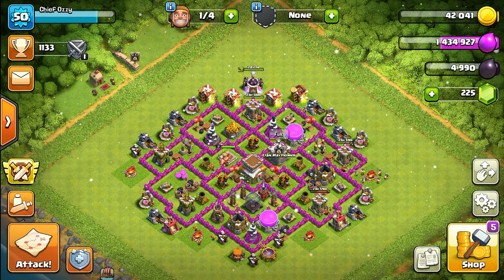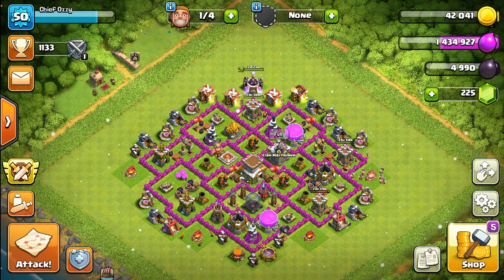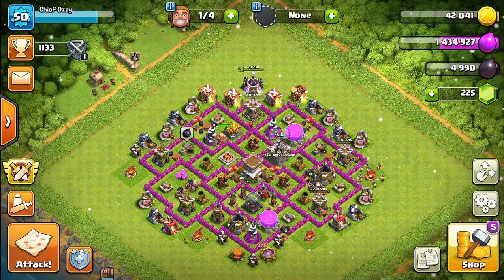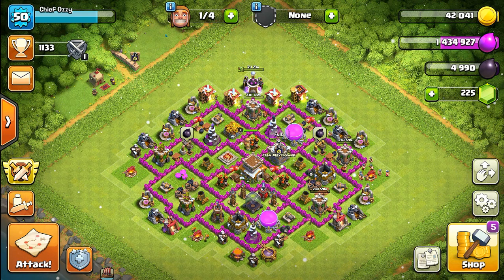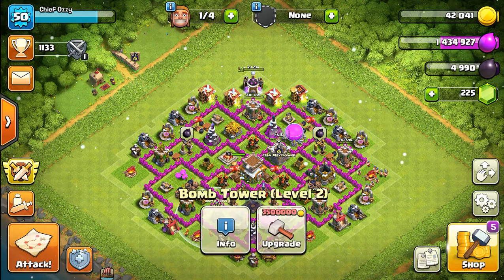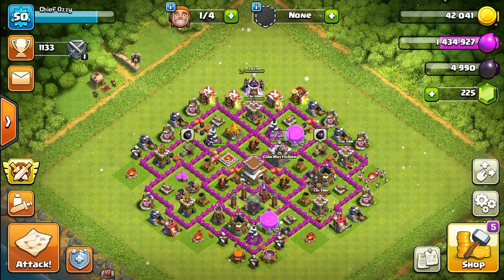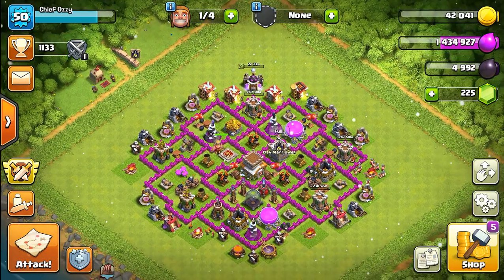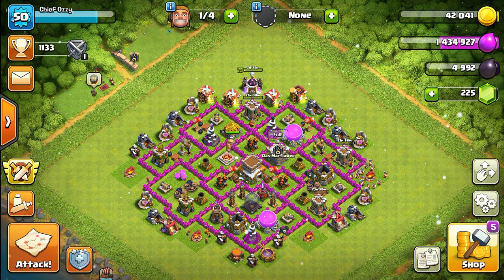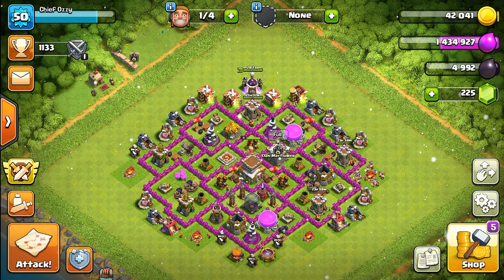I still need to upgrade one of my barracks to level 10 to unlock the PEKKA, and I plan on upgrading the wizards and balloons in the laboratory. Also, the bomb tower is now maxed at level 2 — it can't go to level 3 until Town Hall 9, which is fine. I forgot to mention that last episode. Alright guys, that's going to be it — hope you enjoyed. If you like it, subscribe, and I'll have more episodes posted soon. See you all next time!